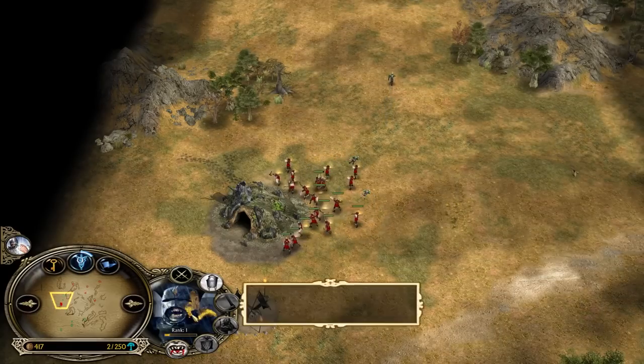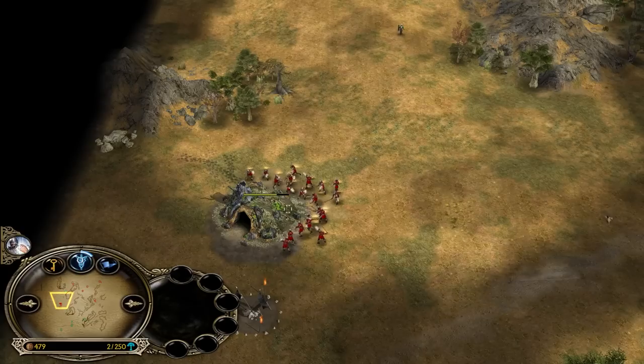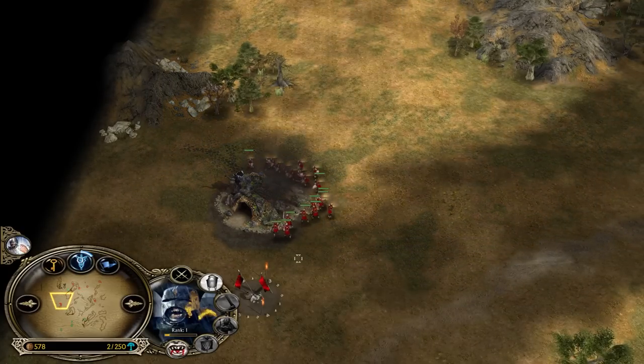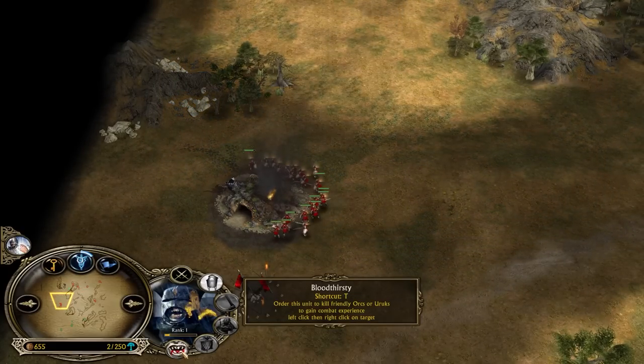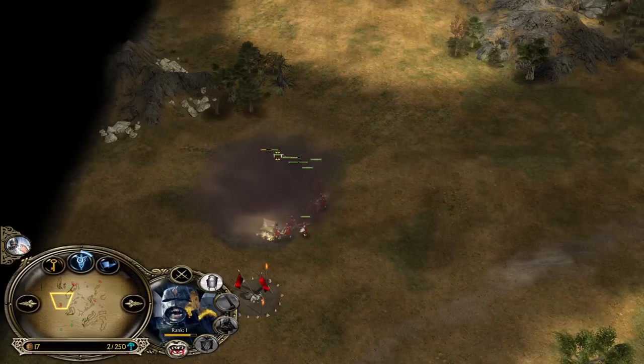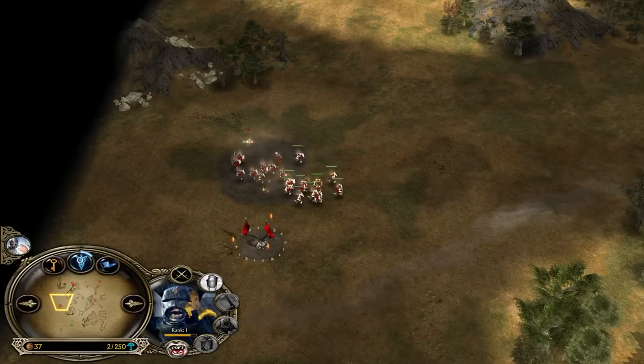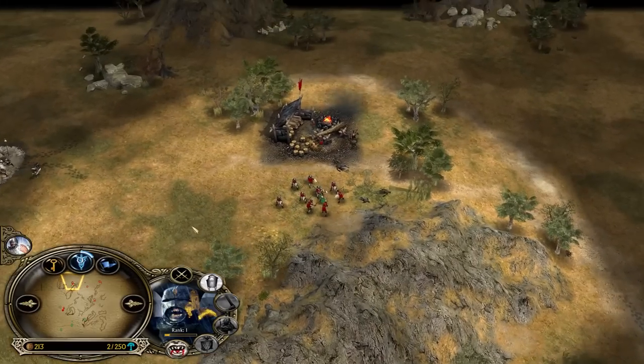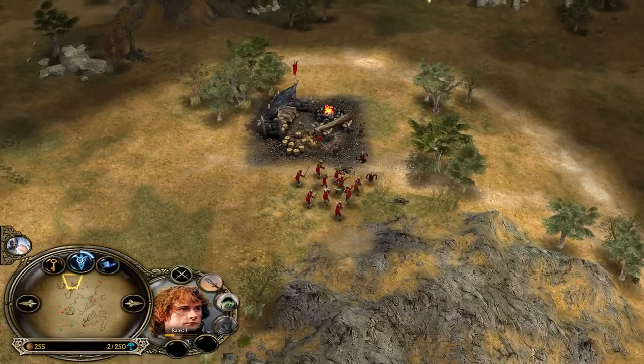In addition to that, he will get lots of experience for free. One of the Uruks might be very close to level two. What you can do after creeping is use the Uruk that got the last hit to use Bloodthirsty on an allied Uruk — for example, this Uruk can now use this on that Uruk to get level two. Each level will make your unit significantly stronger.